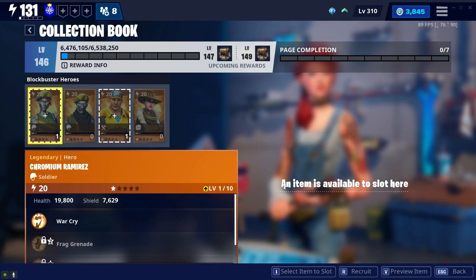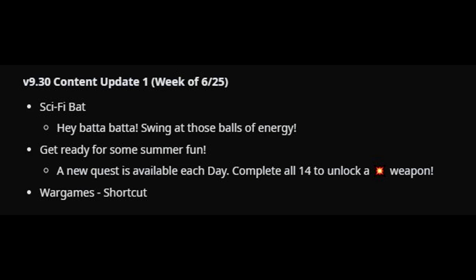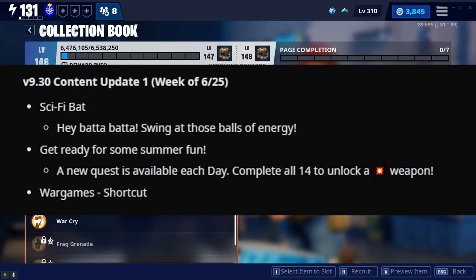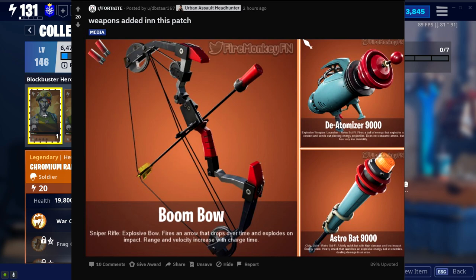Let's talk about the Boom Bill. On the July roadmap a couple of weeks ago, we got news that on patch 9.30, we're going to be getting a 14 Days of Summer quest. And if we complete those 14 Days of Summer quests — and we get a brand new quest every single day — we're going to be receiving an explosive weapon. At least that's what Epic sort of hinted at. We now know that the weapon we're going to be getting is going to be the Boom Bill.